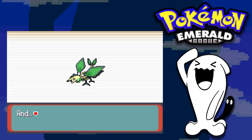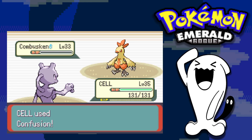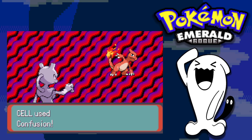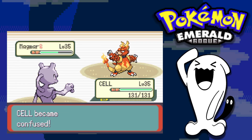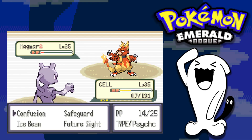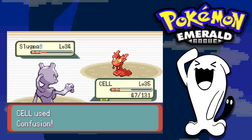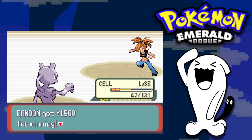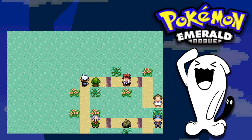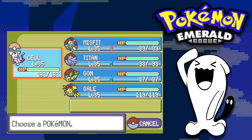We challenge Flannery for our third gym badge. She starts with Combusken — Mewtwo just Confusions it away. Next is Charmeleon, taken down with two Confusions. Magmar comes out and confuses us, but after a couple of Confusions we take it down — though Mewtwo is now in yellow health. I go for Confusion on the last Pokemon, Slugma, not too worried about it taking down Mewtwo, and we sweep Flannery to earn our third gym badge.